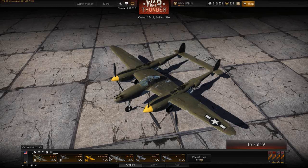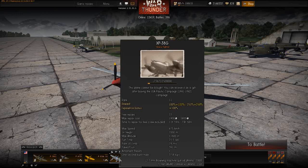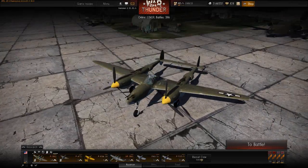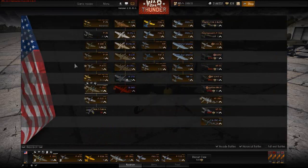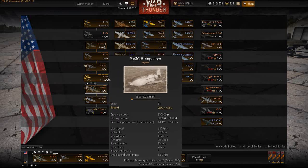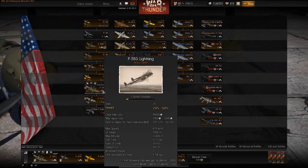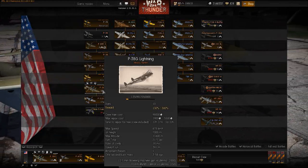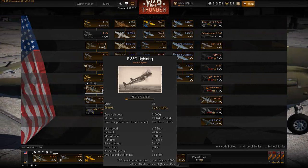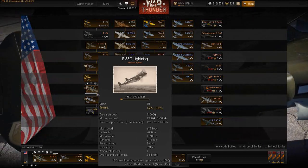Anything that relates to this plane is also related to the XP38G level 11. They are basically exactly the same plane — one is a GIF plane with the rewards of one, and the other is a normal one in the tech tree. The P38G is a level 10 plane, midway between the P63A's and the P63C, on the way to the P5165. The plane costs $1900 to repair in Arcade and $5500 in historical, which is pretty cheap. It has a reward of 300%, so it's not a bad money maker at all.